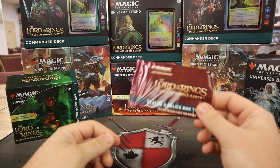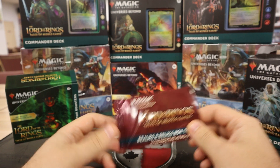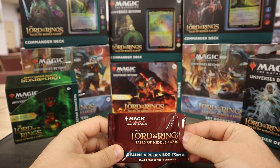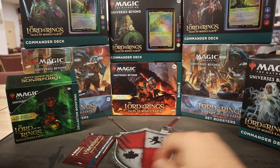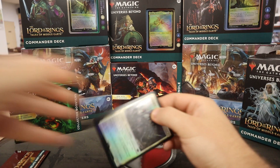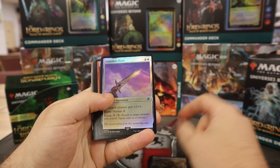Each of the collector boxes comes with a little box topper, which can be a bunch of really cool reprints — artifacts and lands. Like Rings of Brighthearth, the three Elven King rings, which is really cool. There's also Wasteland, Ancient Tomb, Balin's Tomb, and so on. We'll do that halfway through — we've got to tease you a little bit. So let's get into the first pack here. We're going to flip through the commons and uncommons a bit quickly just to keep the video shorter.